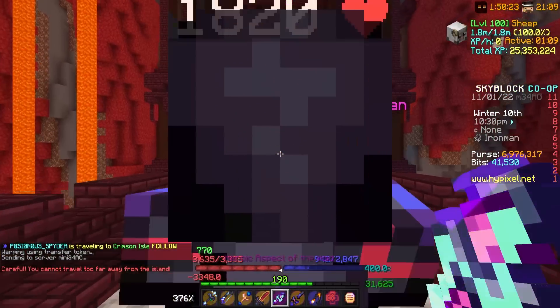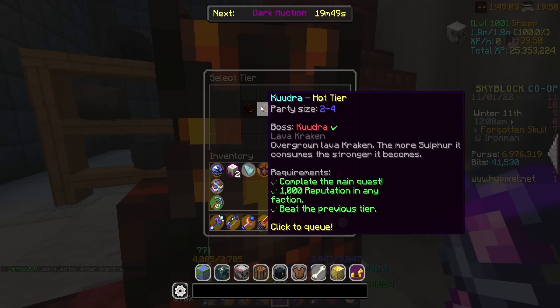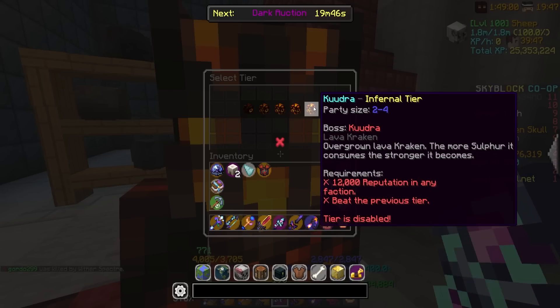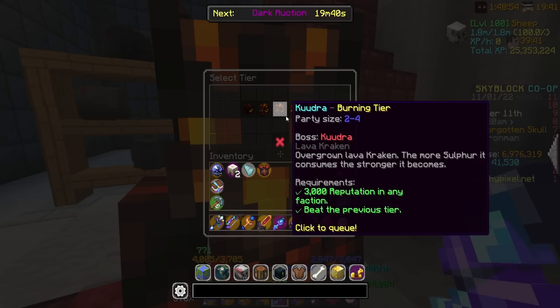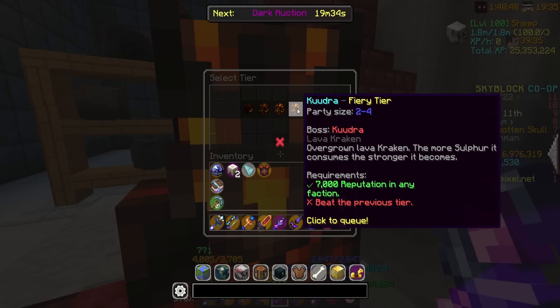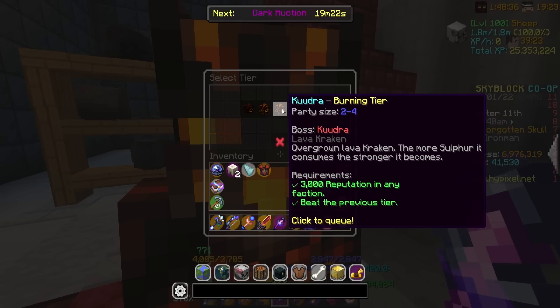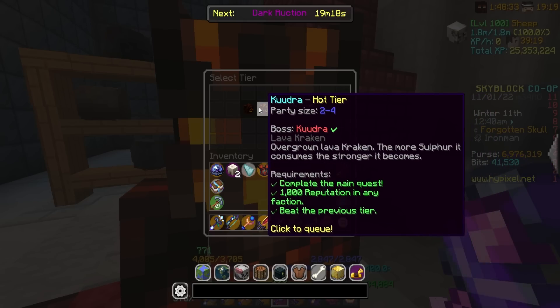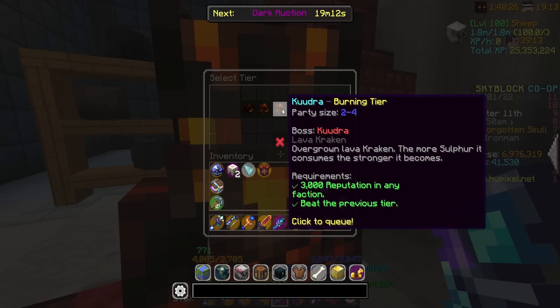I just asked for party leader to show the queue menu. So Kudra is a lava kraken — it's a cooler screen now. As you can see, there are the tiers: basic tier, hot tier, burning, fiery. I do have a key for burning but not for fiery. You also need 7,000 reputation to do this, and 12,000 for infernal tier, which I don't believe is out at the moment. Party size of 2 to 4, and you need to beat the previous one to do the next. We're going to try and take on a burning tier now — wish us luck.